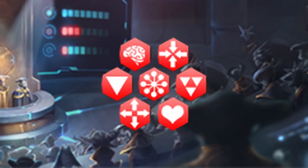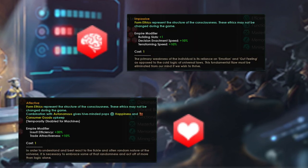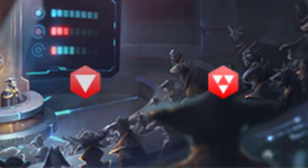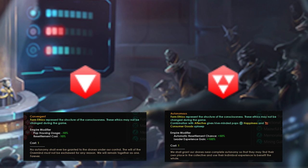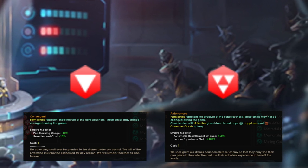Form ethics are basically the core structure of the collective consciousness. The Affective-Passive Axis represents your collective's way of decision making, whether guided by logic or emotions. The Autonomous-Convergent Axis represents the degree of your drones' autonomy from the central consciousness — is every drone independent, or do they all form a collective? The Extrospective-Introspective Axis is similar to the xenophobic axis and determines whether your hive mind or machine empire is willing to interact with other nations.